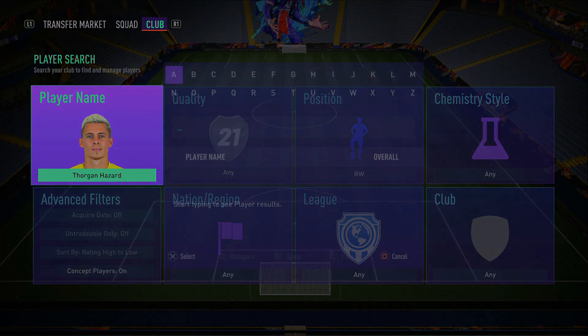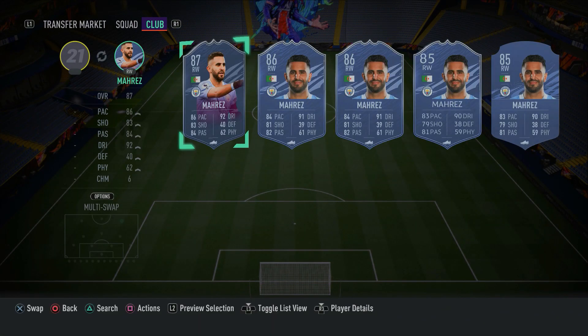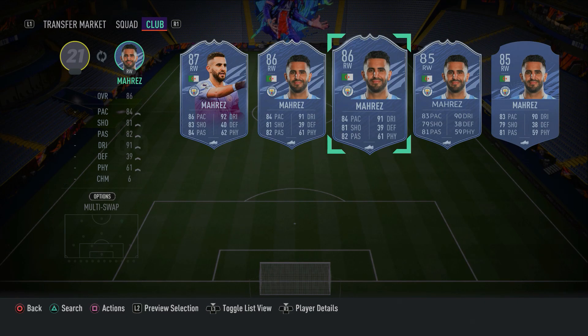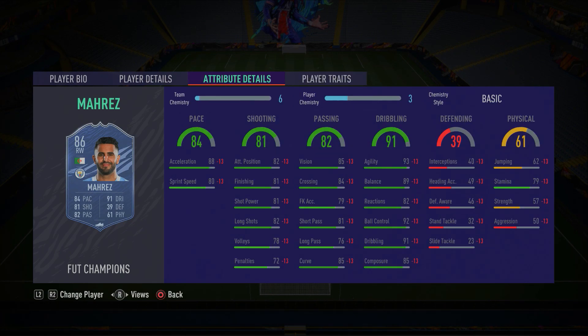In the right wing position, we have another crazy player - Riyad Mahrez. Again, you don't really come up against him, but I think he's a fantastic card. He's got 5-star skill moves, 4-star weak foot, and his dribbling, agility, balance, ball control, and composure are just ridiculous - 93 agility, 89 balance, 92 ball control, 91 dribbling and 85 composure. Yes, he doesn't have great sprint speed for a winger, but with a Hunter or Catalyst chemistry style that pace can increase. You've just got to play in a way that suits that lack of pace - don't try and outpace wingers. Build up the game more slowly, and definitely finesse shot a lot with Mahrez because his finesse shots are really overpowered, especially on that strong left foot of his.